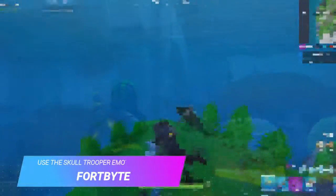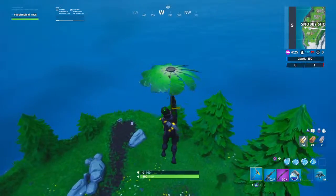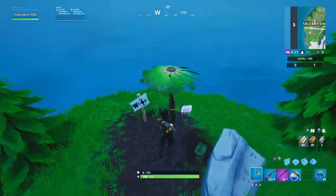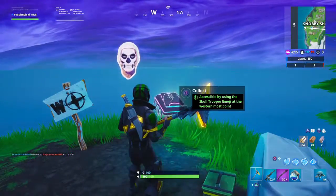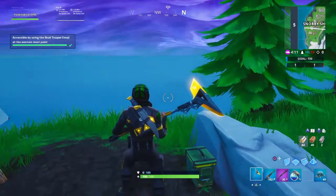For 4 Byte number 3, which requires you to use a skull trooper emote, you want to head over to Snobby Shores and at the far end of this side here you should see the 4 Byte pop up. Use the skull trooper emote right there and once you get that done you'll have this challenge.